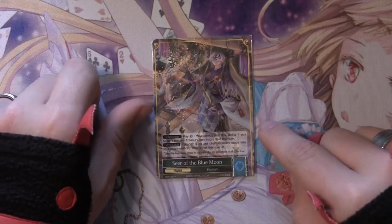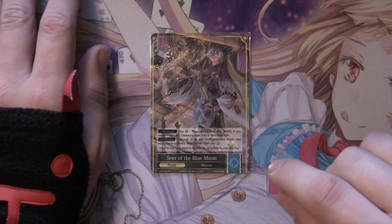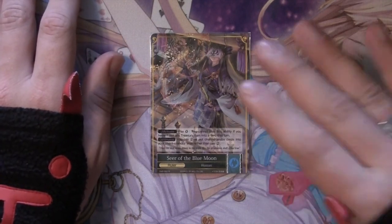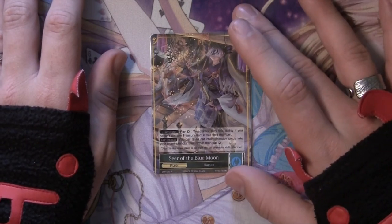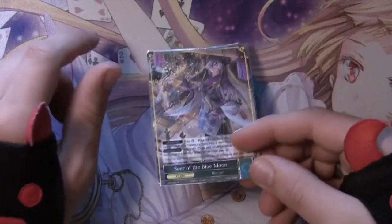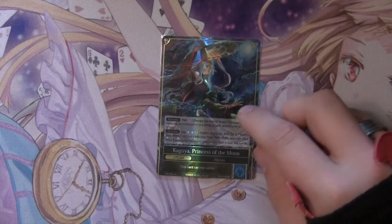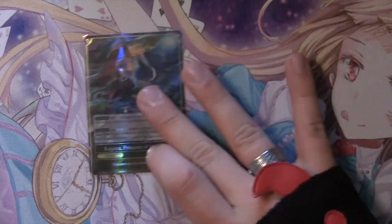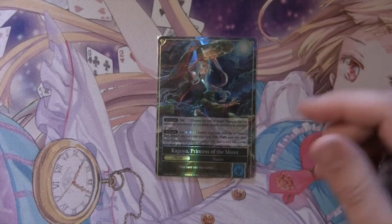We have J-activate at pay zero. You can only activate it if you put a treasury item into the field this turn. And you can pay a continuous effect of one to put a chant standby card into your chant standby zone rather than pay two. So any spell chant standby becomes a one-drop with her — really, really powerful.